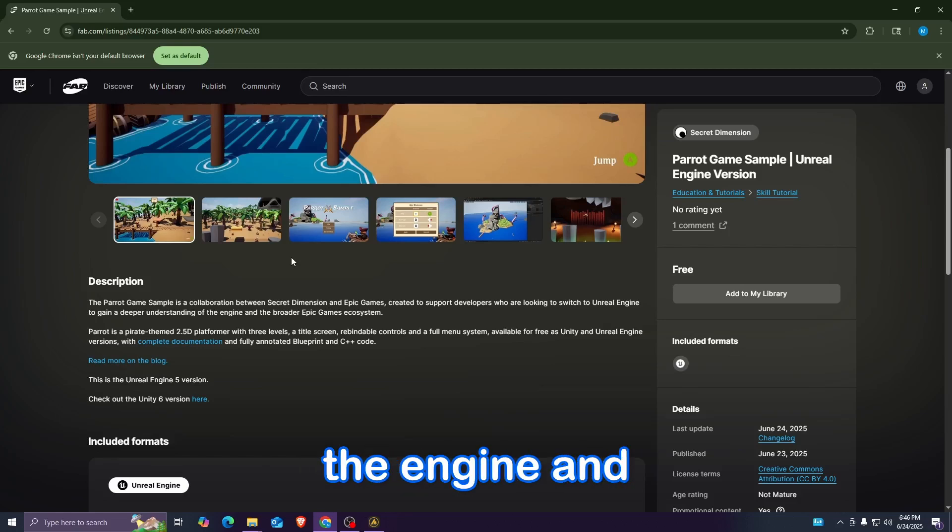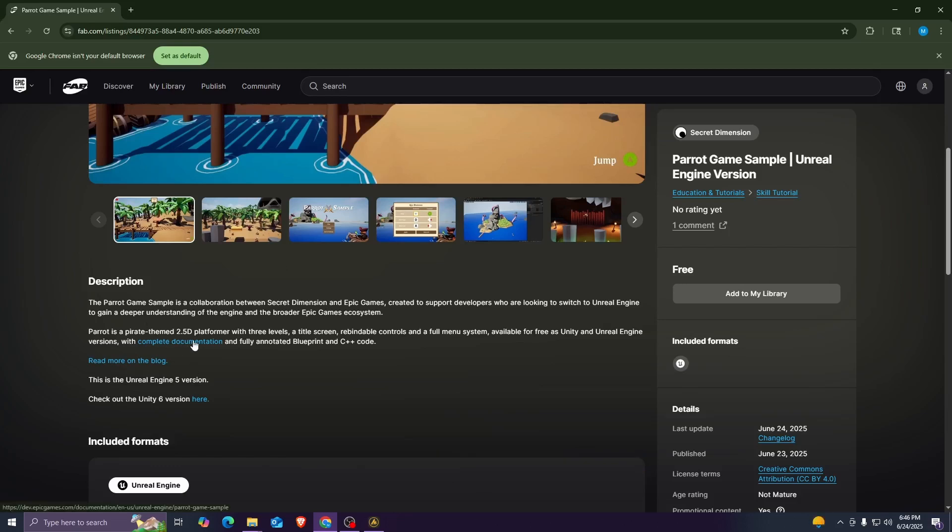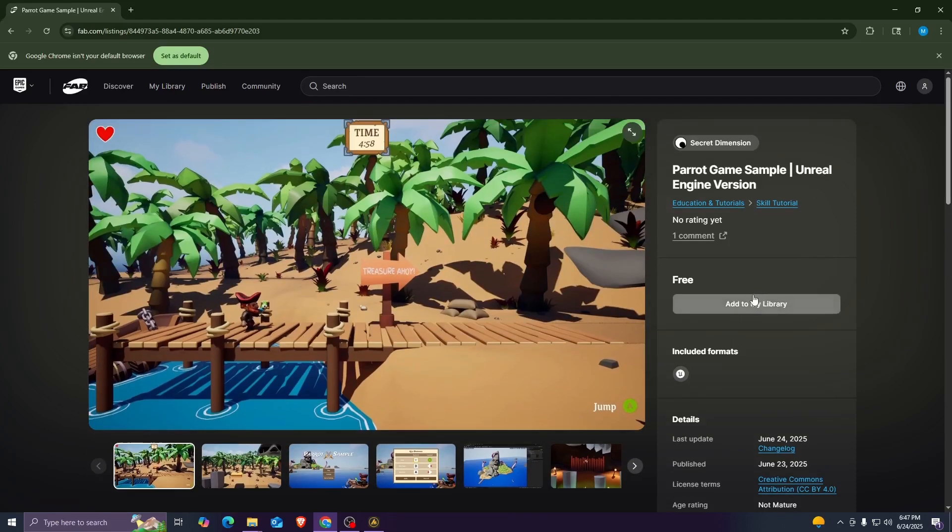Parrot is a pirate-themed 2.5D platformer with three levels, a title screen, rebindable controls, and a full menu system. It's available for free as both Unity and Unreal Engine versions. There's complete documentation, so if you want to check it out, it is available for free.